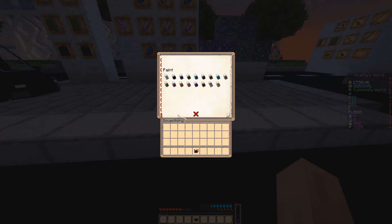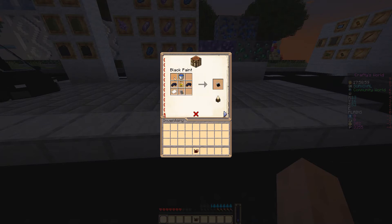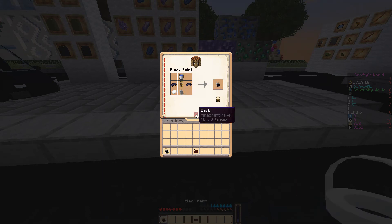Then you also have paint pots. You have the empty paint pot and then a paint pot for each color. If you click on that it shows you how to make the paint pot. It requires a water bucket, oil for the black paint pot, empty paint pot, two black dyes, and paper. So each one has a recipe.